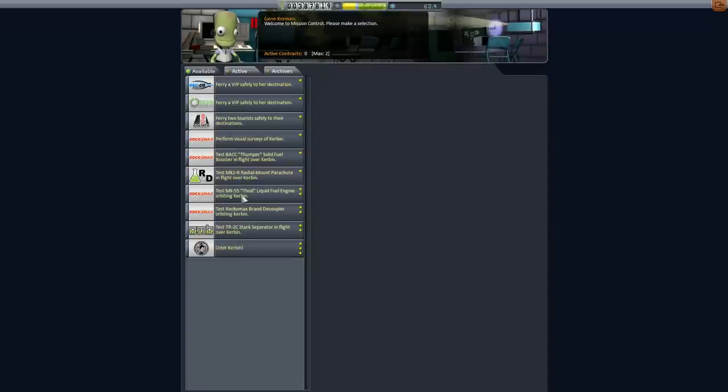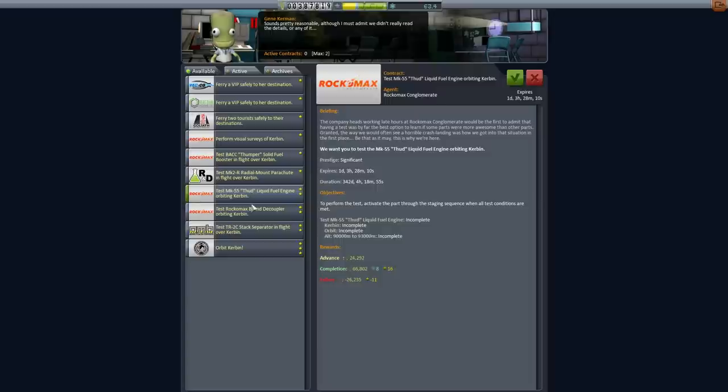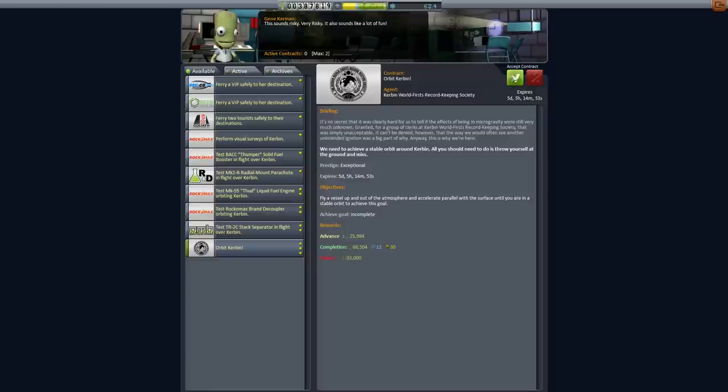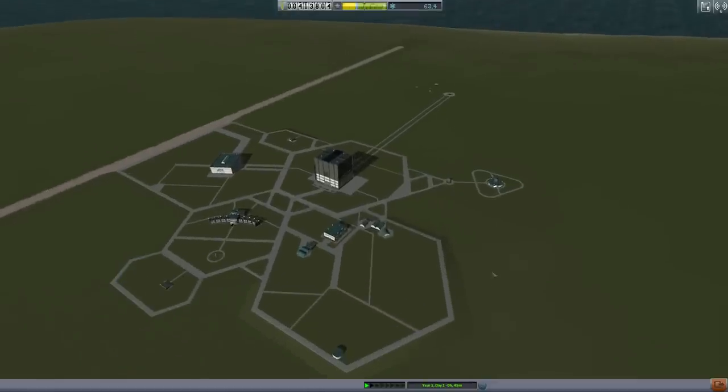Let's actually go for the Orbit Kerbin contract. The other testing options have you test items at specific altitudes, and none of these seem practical. I'm just going to select Orbit Kerbin and we'll go for it. Before launching to orbit, let's upgrade a few things. I suggest upgrading the launch site, so right-click and upgrade it so you can have bigger rockets. Right-click on the mission control and upgrade that, then right-click on the tracking station and upgrade that. That's taken a bunch of your cash — you still have about 100,000.